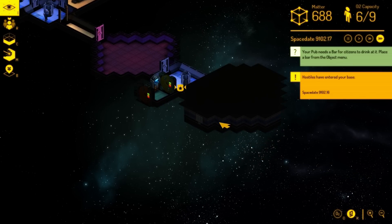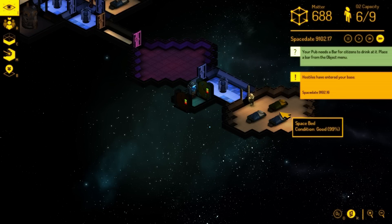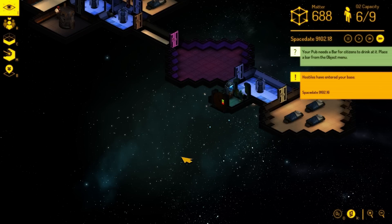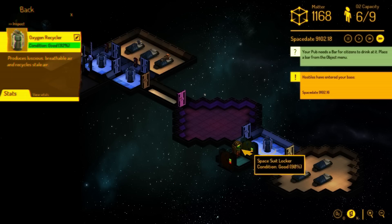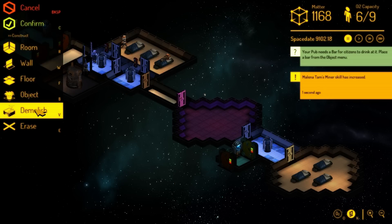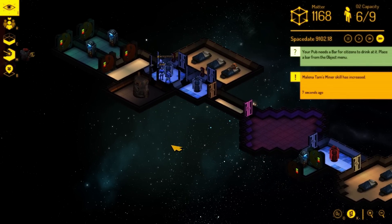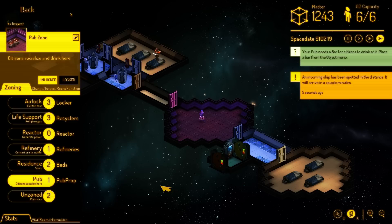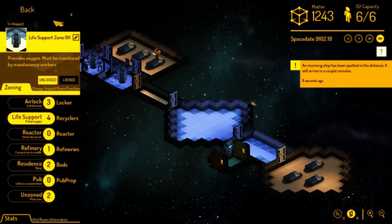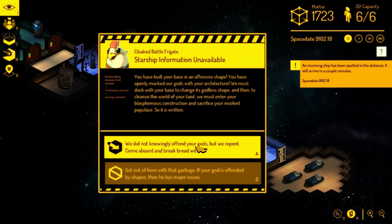That kind of shows off the random events that can happen. Now we're low on oxygen, so we're going to need to make an oxygen room. This is currently set as a pub — I don't need a pub — so we're going to turn it into a life support room.